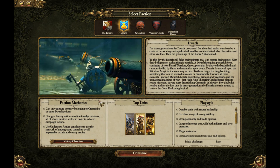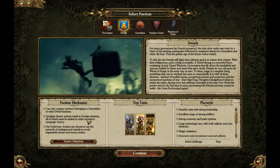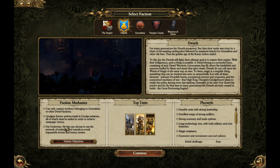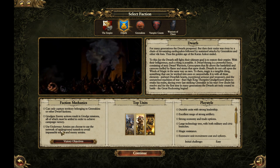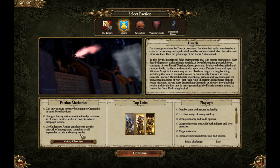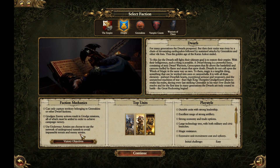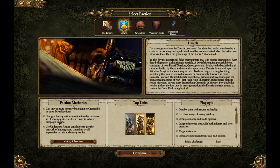Faction mechanics: the Dwarfs can only take other Dwarven settlements as well as Greenskin settlements, because they have use of the Underway. The Underway allows you to go in between two places on the terrain that are usually impassable, and avoid enemy units. So if you don't want to travel on land, you can travel underground, essentially.